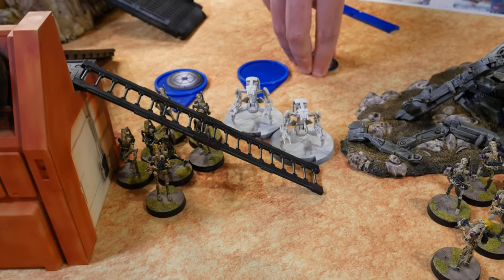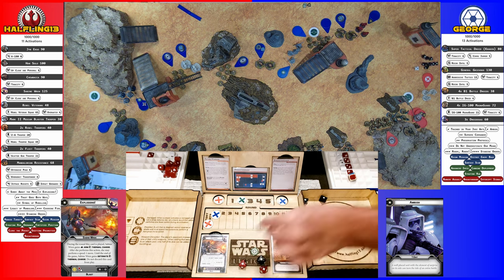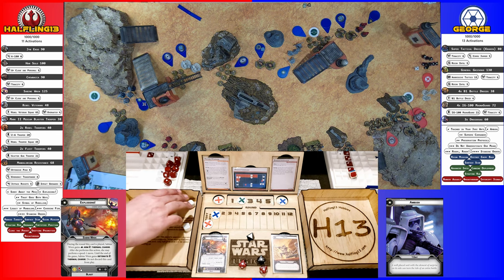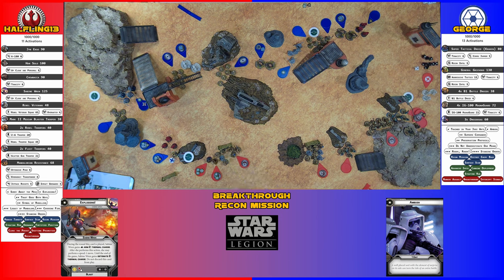The Droid Decas aim and shoot at the Rebel Troopers behind the barricade. Rolling hot, they score four hits, plus two from re-rolls. Against heavy cover with no dodge, the Rebels save one, take two wounds, and receive two suppression tokens. Chewbacca doesn't have Charge this round but moves up to Grievous and uses his second action to attack in melee — rolling three hits, with aim bringing it to four.